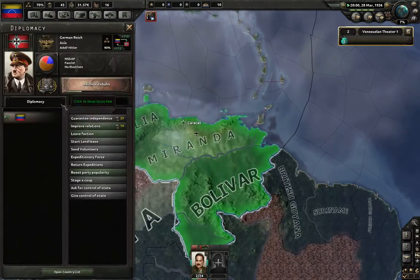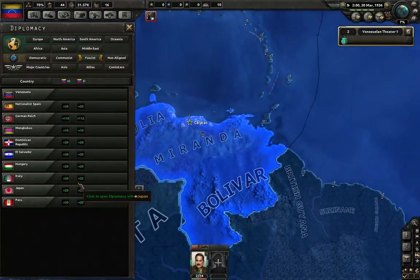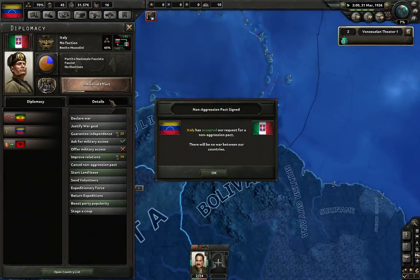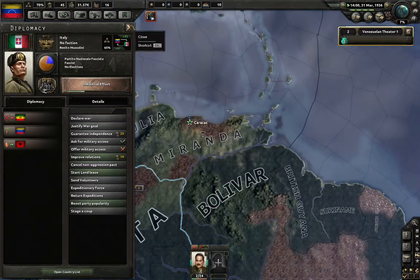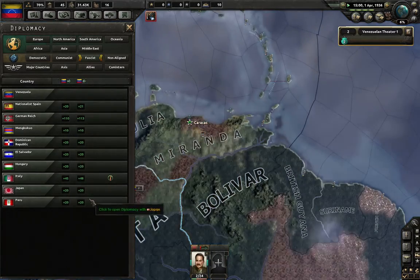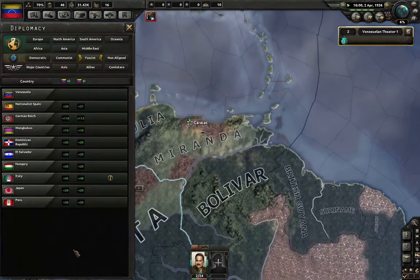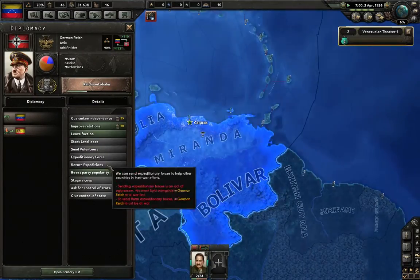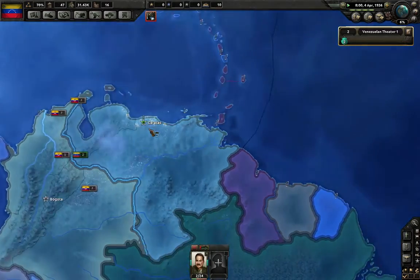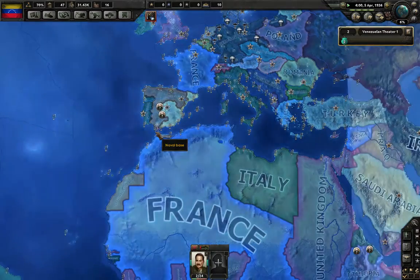Let's see what that has done diplomatically. We have increased amazingly with them, as we are also going to ask for a non-aggression pact with these guys, and with Japan. They will not. We have increased tension by joining them. But still, we wanted to join them.